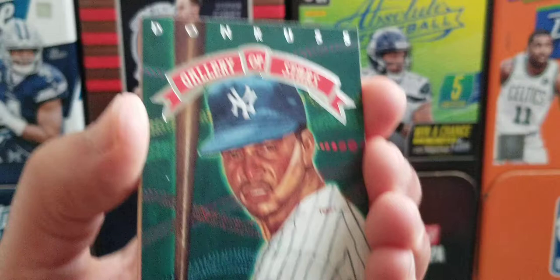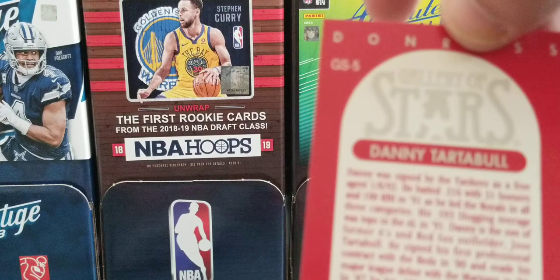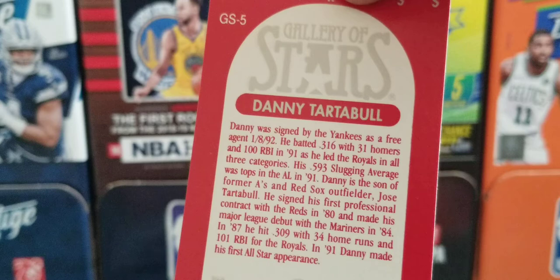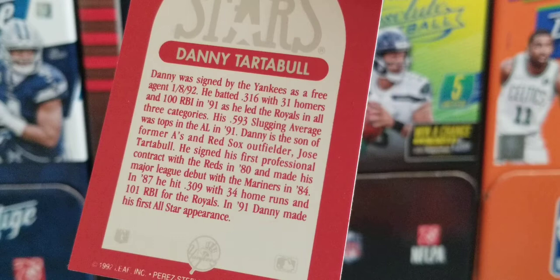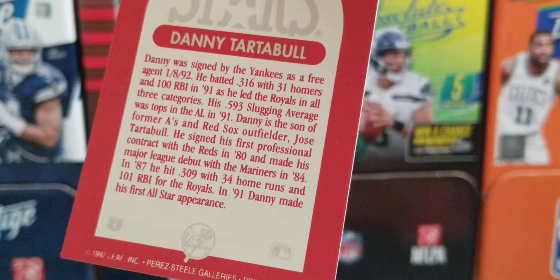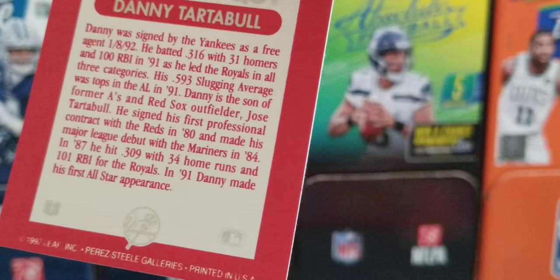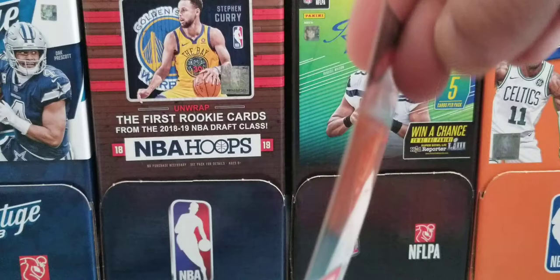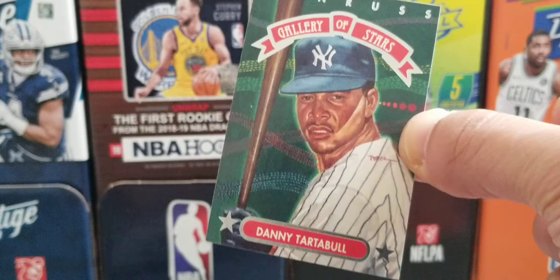It's a Danny Tartabull Gallery of Stars insert — so we did get a hit! Gallery of Stars was one of the special inserts in this set. The back reads: Danny was signed by the Yankees as a free agent in '92. He batted .316 with 31 homers as he led the Royals in all three categories. His slugging average was tops in the AL in '91. Danny is the son of former A's and Red Sox outfielder Jose Tartabull. He made his major league debut with the Mariners in '84, and in '91 made his first All-Star appearance. Nice hit!